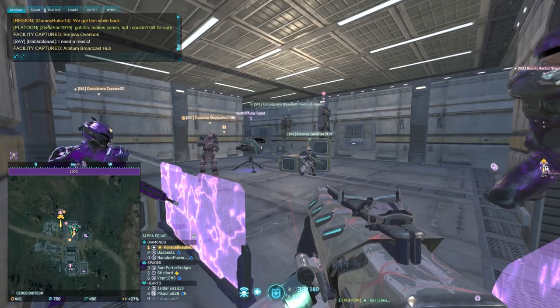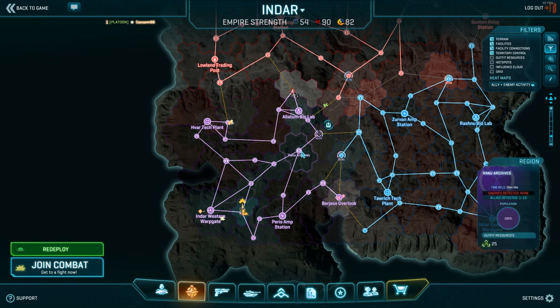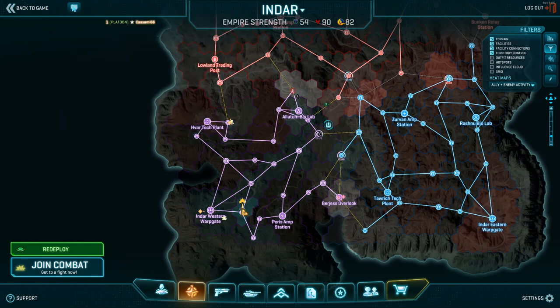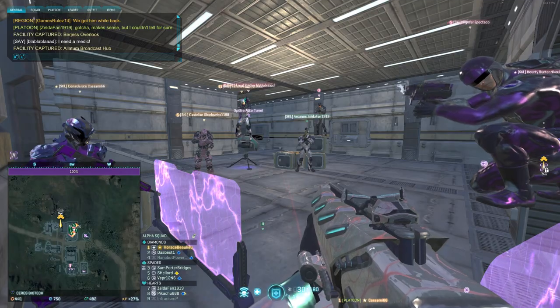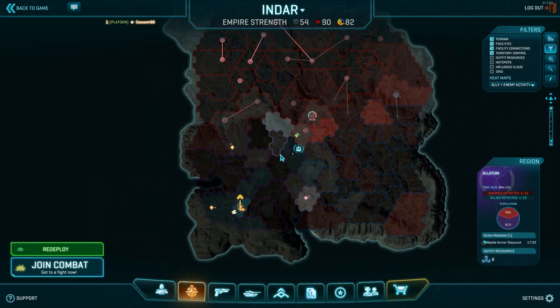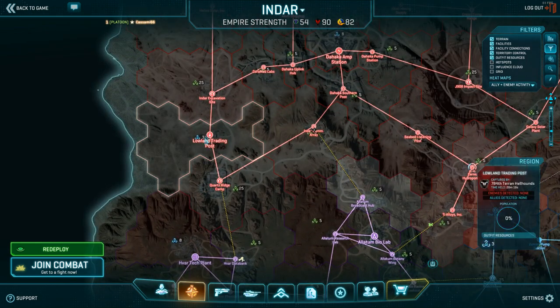Practice time. If I can get everybody to look at the map screen - real quick, before we do practice, I just want to make sure everybody's clear on how we gain resources while you're in your map screen. If you put your mouse over any of the hexes, you'll see at the bottom 'outfit resources' - it will tell you what you get from capturing that hex. Just owning it doesn't give it, but if we go to Quartz Ridge and capture that, we get greenium from that. We get a chunk of 25 and then a certain amount per minute. If you move to the base right above it, Lowland Trading Post, we get blueium from that - a chunk of 3 plus a slow influx of blueium coming in.